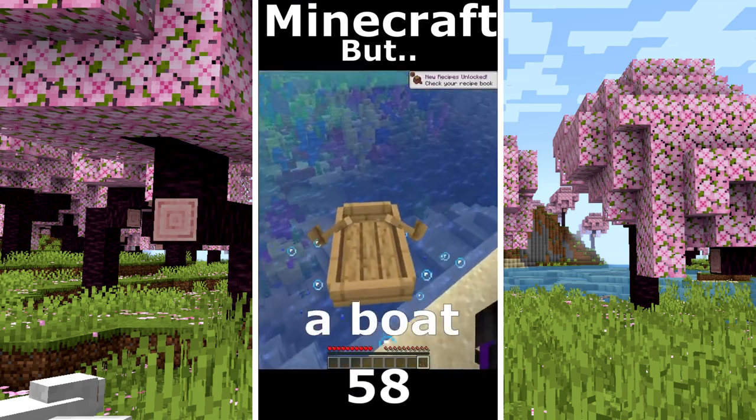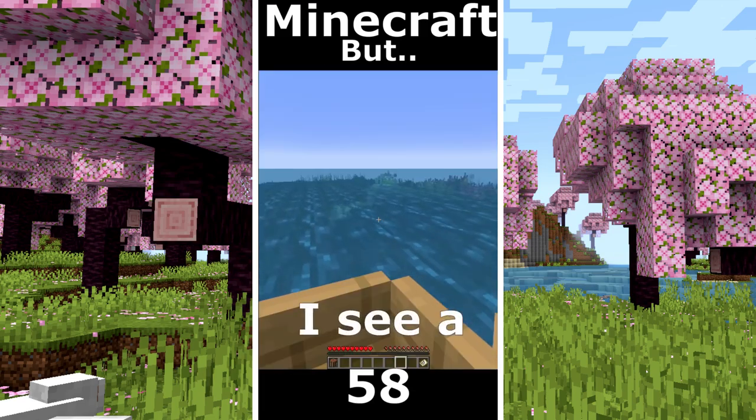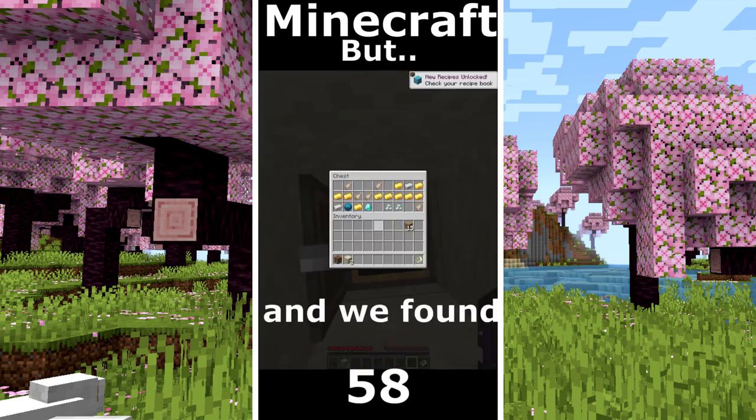Minecraft but I can touch green. I took some wood. I make a boat and I go to explore the ocean. I found the first shipwreck. Another one. A treasure map. I see an ocean monument. There is a treasure and we found diamonds.